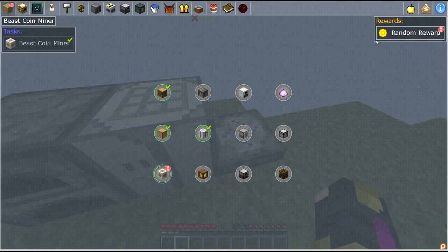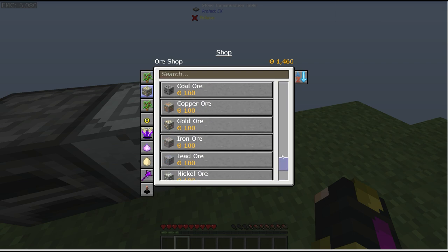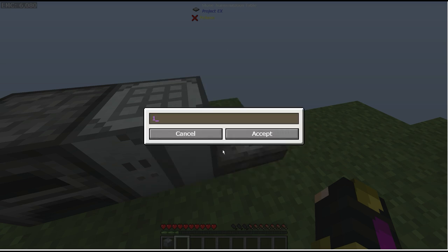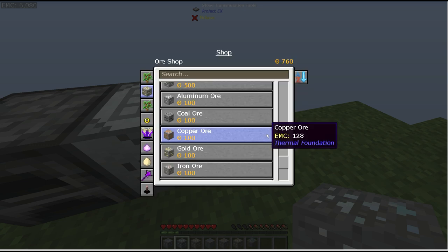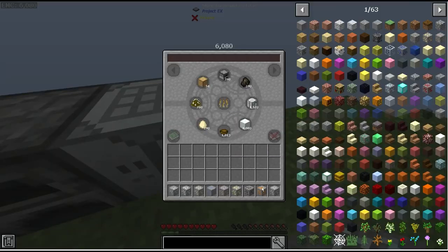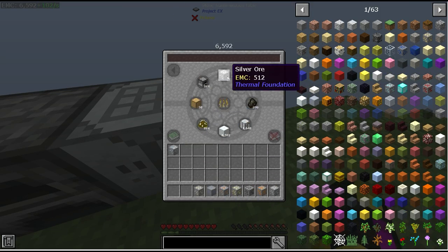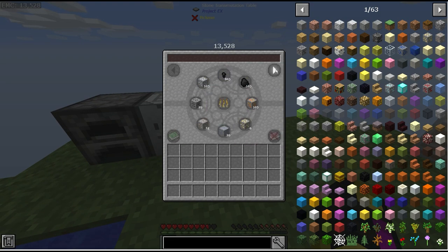I should claim my quest reward — 786 coins. In the ore shop we have all the ores we need, so I'll get one of each: tin, silver, nickel, lead, iron, gold, coal, copper, aluminum. I can't afford quartz and lapis yet. I'll EMC all this, smelt it, and now I have all these ingots ready to go.